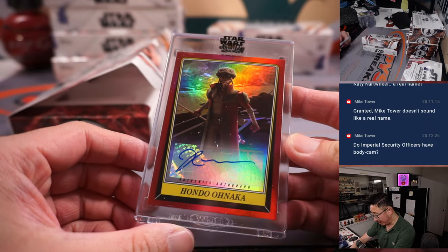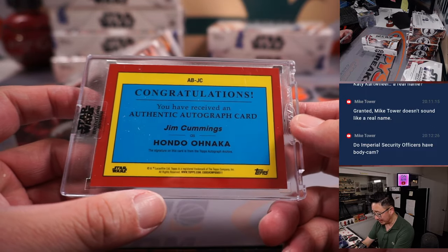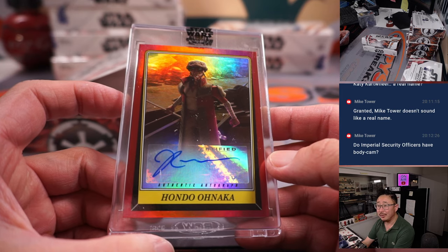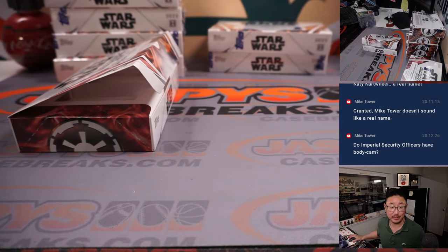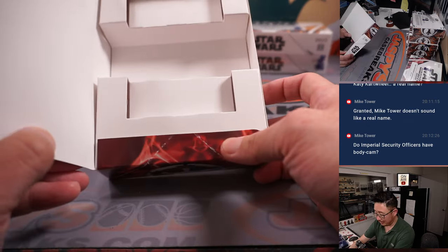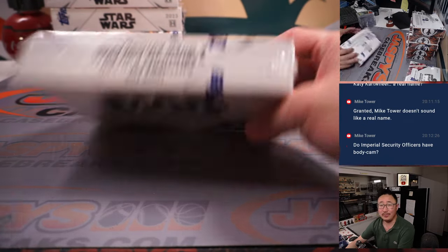We've got Hondo Onaka — that's Jim Cummings' Hondo Onaka. Pirate. He's a fun character too — they need to get a live-action one of him going. That goes to Kevin M. Hondo, always making deals with Ezra Bridger.